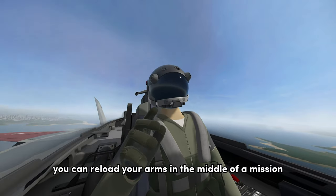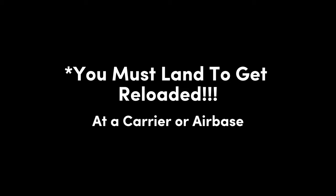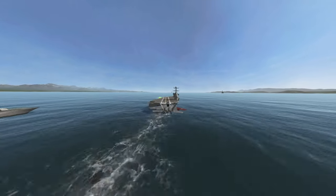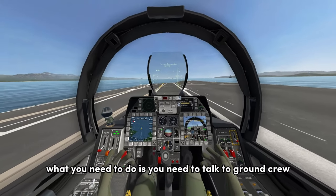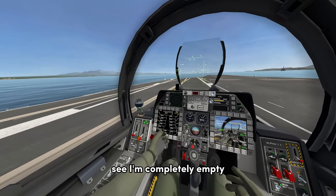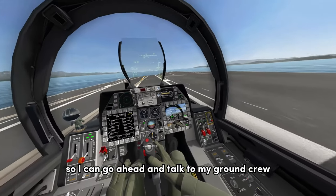The fifth and final tip: you can reload your arms in the middle of a mission. Once you've landed on the carrier, you need to talk to ground crew to get yourself rearmed. As you can see, I have no weapons right now — I'm completely empty. So I can go ahead and talk to my ground crew.